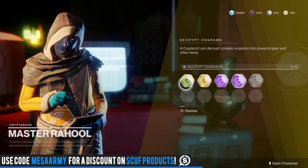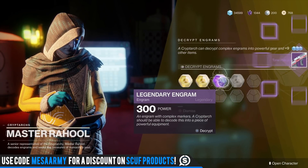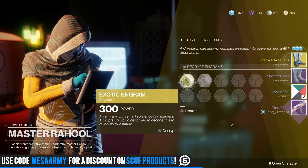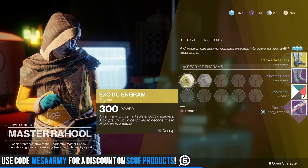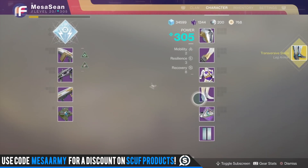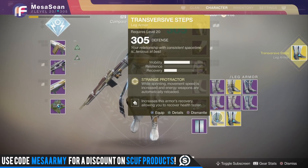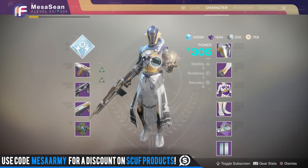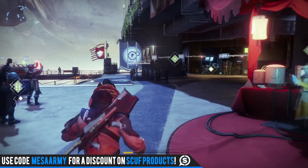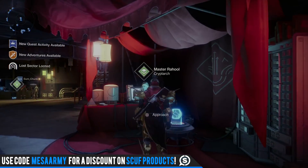I have two exotics on this character, and then I've got three more on my Titan. Let's burn through these real quick. Nothing, nothing, nothing. Give me one of the weapons, please. What is with the duplicates? That's like the third time I've gotten it. Another duplicate - guaranteed. Oh my god. And I even pulled them all off my character too. .305, .305. I cannot believe how many duplicates. I'm never gonna get the Vigilance Wing or Tractor Cannon. Jeez Louise.